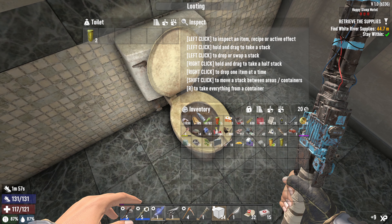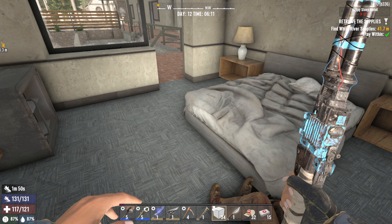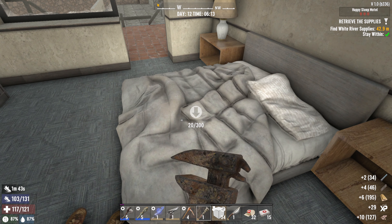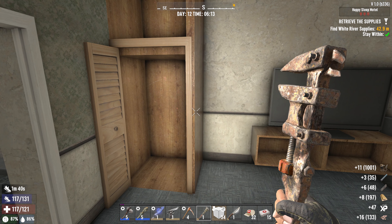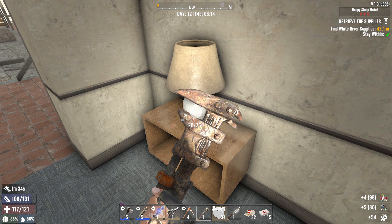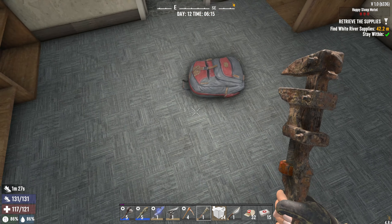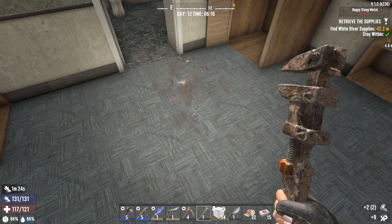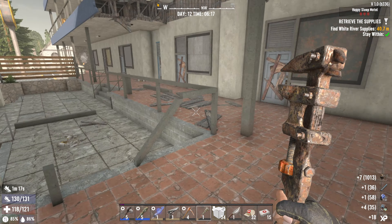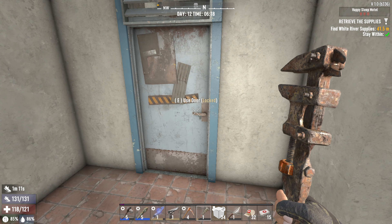And off with your head! Nothing there, nothing there. That's a bag real quick. Take a drink of coffee. Place the TV - where's the lamp? Alright, let's make sure we didn't forget any secret hidden room in here. There's a backpack on the ground that we kept walking over. More mechanical components, more iron.